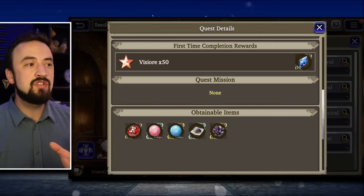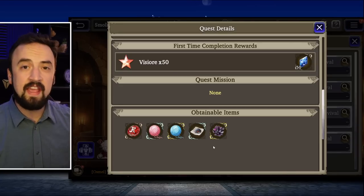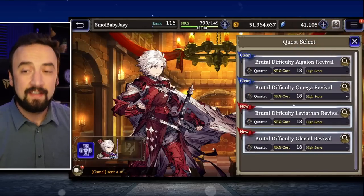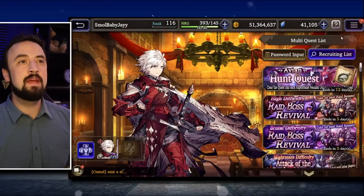Tip one: make sure you know what the bosses drop. Look at the gear you choose to target and fight bosses that drop items you can use on that piece of gear. Many of these things are farmable in other places in the game, but take advantage — you're spending energy and time to farm these bosses, so get the ones that you need.